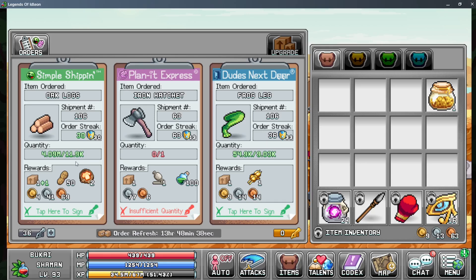The way this works is it scales the amount of resources needed based off of your order streaks. The order streaks are quite important to keep an eye on, because every five streaks you can see you get plus one box. So the first guy gets none, the second gets none, but this one gets plus one.